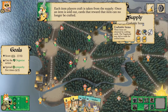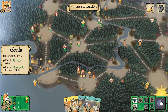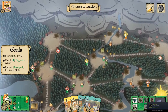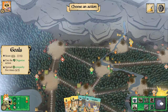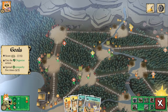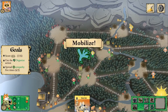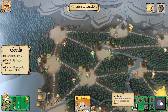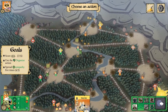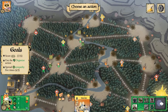Each item a player crafts is taken from the supply. Once the item is sold out, cards that reward that item can no longer be crafted. It doesn't affect us too much in this scenario, but when you're playing with a Vagabond it does. I still want to craft this bake sale, because three victory points is no joke. We need another bunny, though. I'll be able to spread sympathy there on my next turn — yeah, we'll do that.